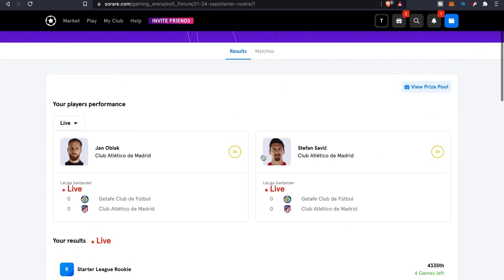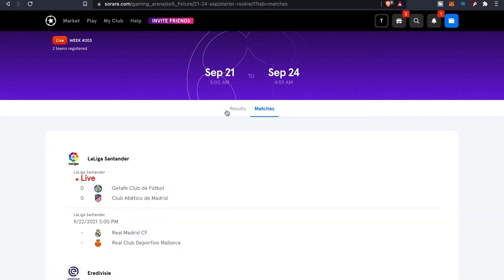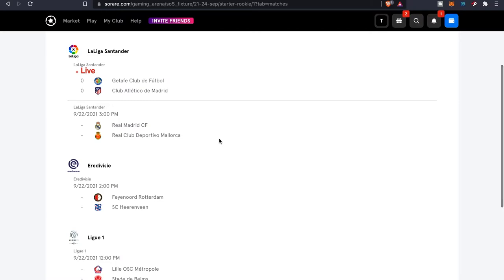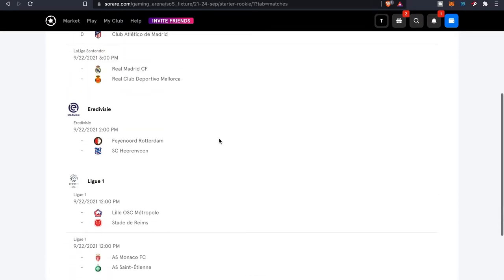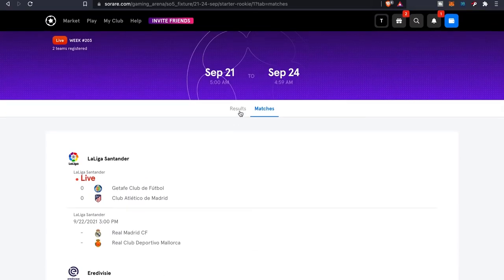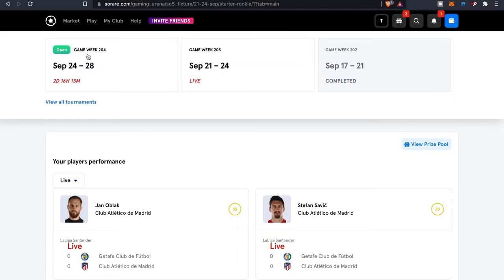In the Starter League Rookie division, the point system is all based off player performances in real life. If your player does well in real life, that helps you get more points to win tournaments. It shows you all the different matches so you can get an idea of when players will play and when to expect results. This particular run ends on the 24th.